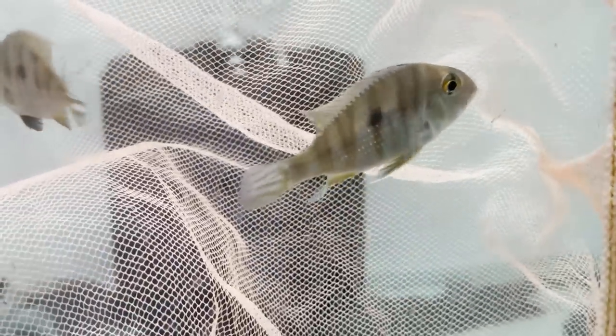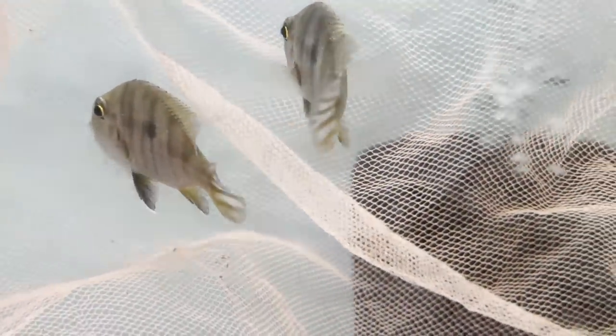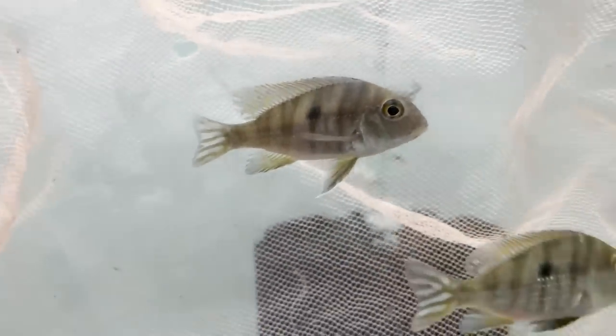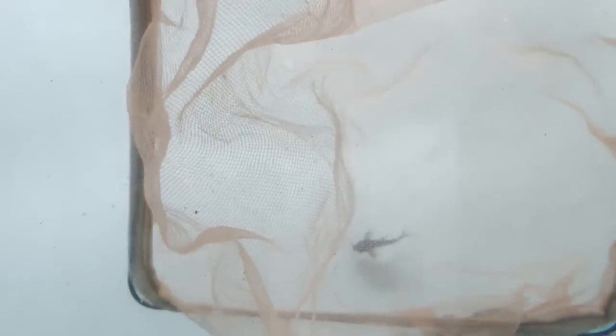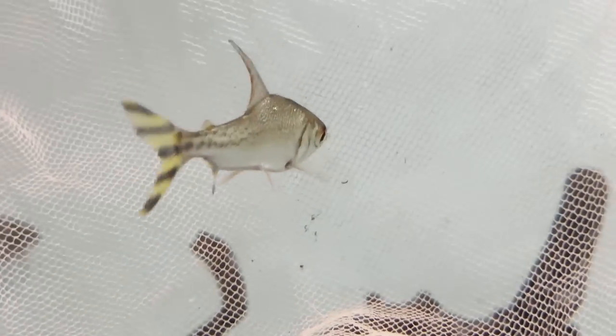This one is a Geophagus Redhead, so this one is going to have red coloration. We will see the color. It will look like a catfish. This one is going to be a great species - a huge variety. Let's see the number of the fish. This one is American Flagtails - a huge variety of fish. You can look at it in a fish tank.